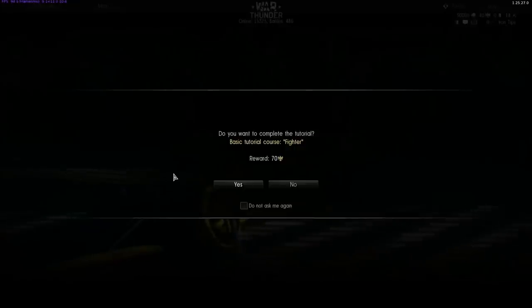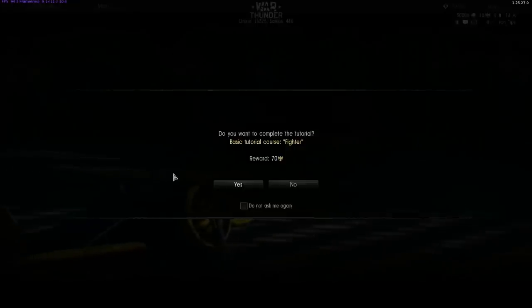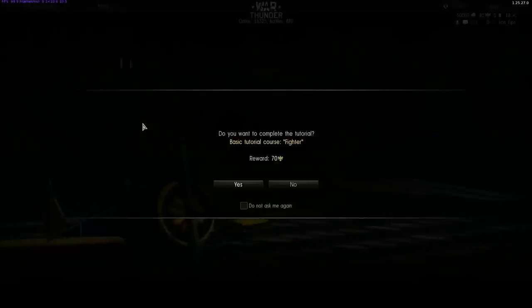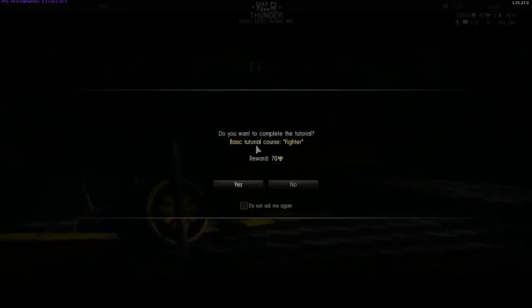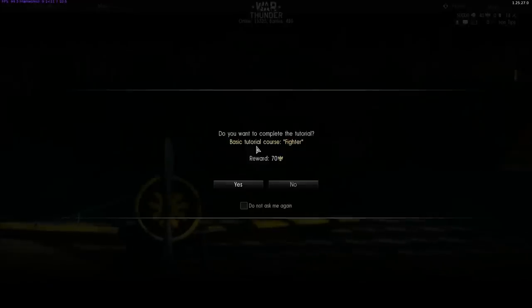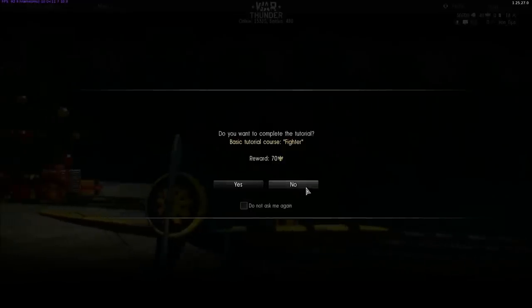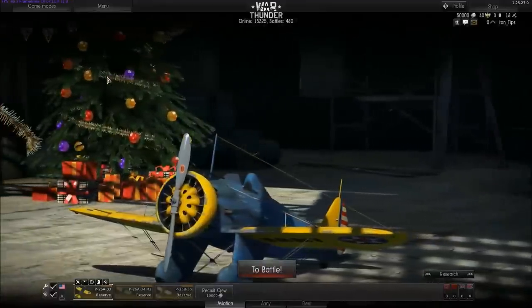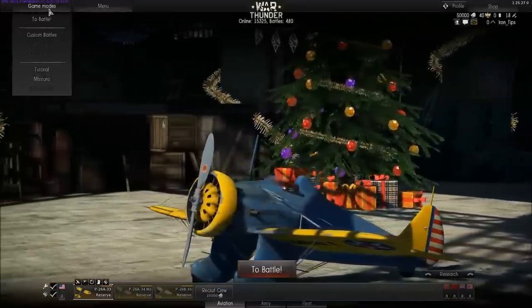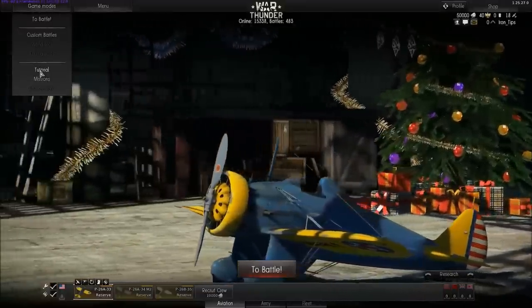Starting on what you will see after your first time login to the game is this tutorial window where you can learn how to fly your aircraft, drop bombs, shoot enemy aircrafts and do all the fun stuff. If you decide not to do this tutorial, you can always go back to it — it's hidden here in the game modes panel under tutorials.